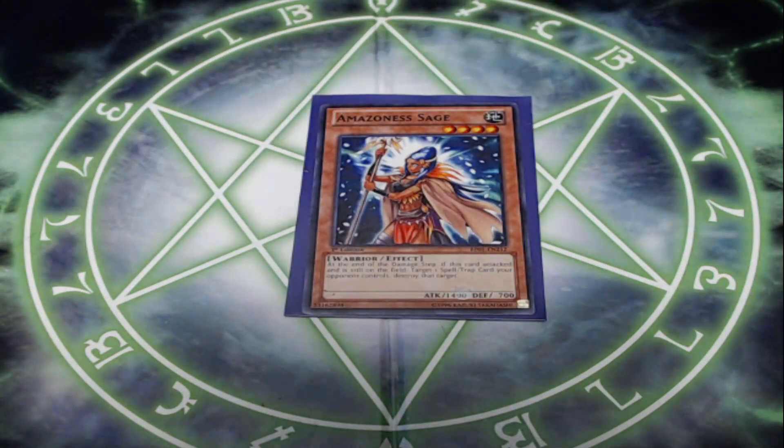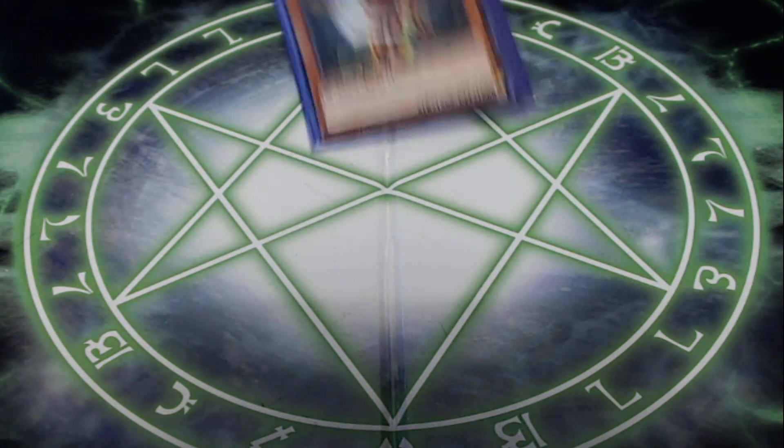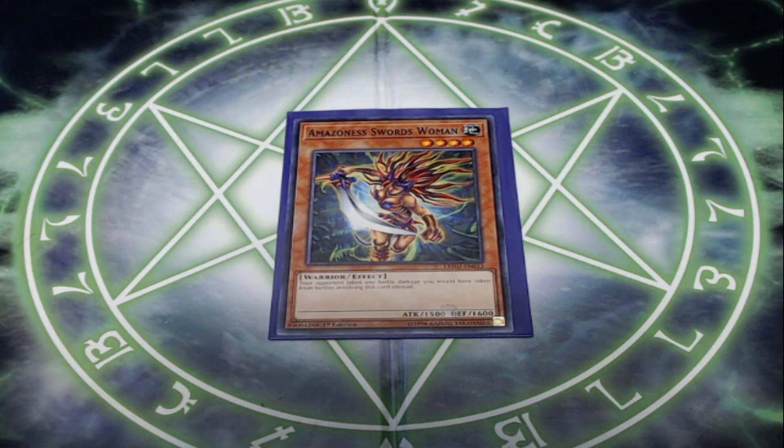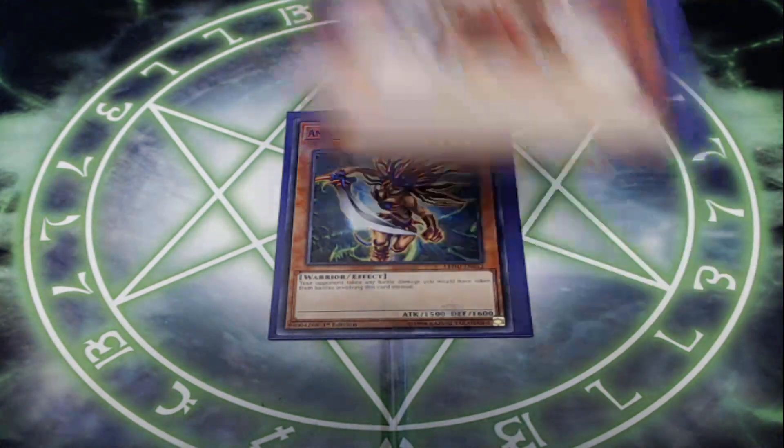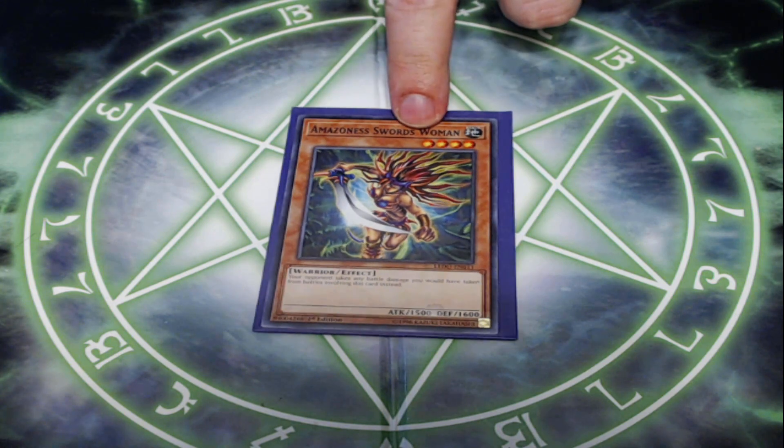Next, I'm playing one copy of Amazonas Sage. This is mostly a one-of because I've been playing against a lot more back row decks — things like Labyrinth being popular. Even though we have the ability to pop a spell and trap with Silver Whip, it's nice to have Sage too. Sage's effect says at the end of the damage step, if this card attacked and is still on the field, target a spell or trap card your opponent controls and destroy it. You get additional ability to pop cards — very handy when we don't have Silver Whip ready to go. Next, one copy of Amazonas Swordswoman. Swordswoman says your opponent takes any battle damage you would take from battles involving this card — you can do a lot of damage, especially with Amazonas Queen on board so she can't be destroyed by battle.